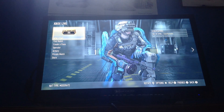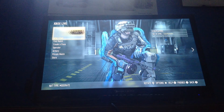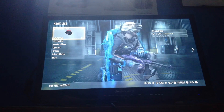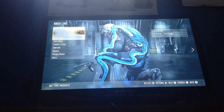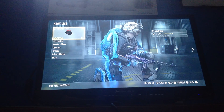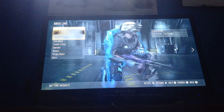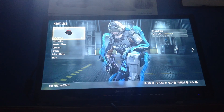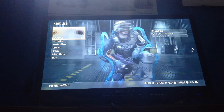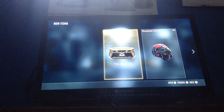Hey guys, it's ToxicPandagrow here, and today I'm doing my first supply drop case openings. I have eight advanced supply drops that I'm going to be opening, and what I'm mainly looking for is armory stuff, because I got the ASM1 royalty right here. I got it yesterday in one of the advanced supply drops. Hopefully my internet doesn't disconnect again, because it did last time. But anyway, let's start.